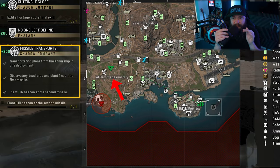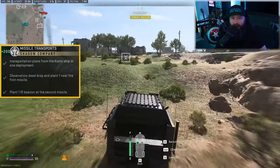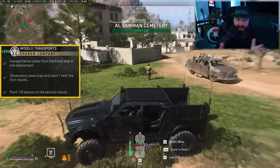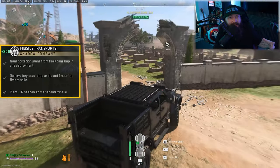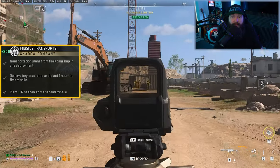I'll mention that I've done this mission twice, and in both cases the first launcher was at the graveyard and the second launcher was also at the same location, though I've been told it can sometimes be in different places. Nonetheless, the first launcher is at the Al-Saman graveyard, literally in the middle of the area amongst all the gravestones, so as you come into the area you should be able to spot it quite easily.